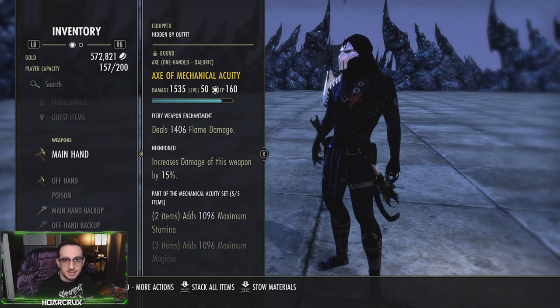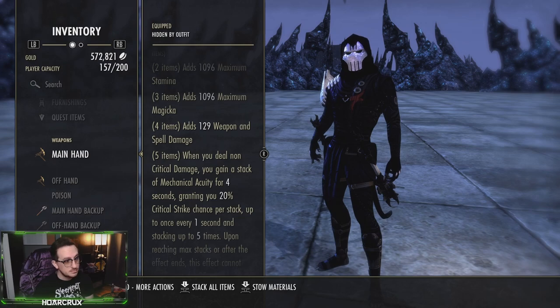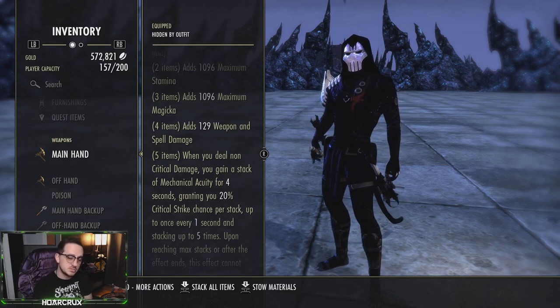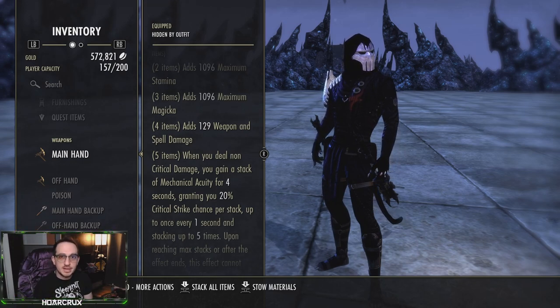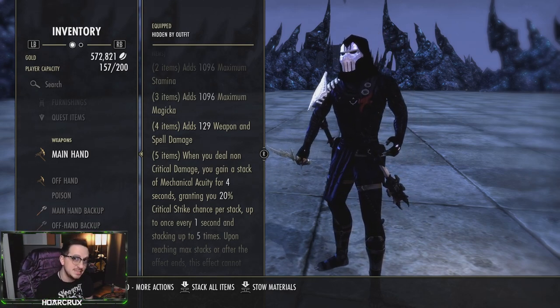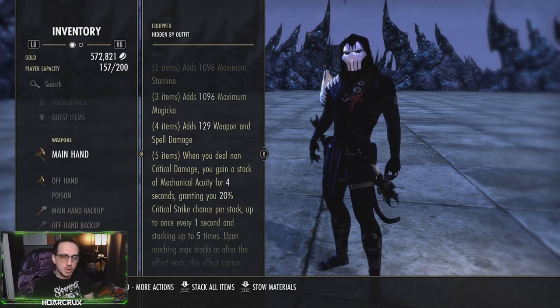Popping over to our sets, the very first set we'll be running is Mechanical Acuity. This is a fairly complicated set to understand if you're new to ESO, but I want to summarize it so it's easy to understand. Whenever you deal non-critical damage, you get a four-second buff. During those four seconds of acuity, if you do any damage whatsoever and you do not get a crit — a dot, a light attack, direct damage — you get another stack of acuity for another four seconds, which bolsters your critical strike chance by 20%. This keeps happening in four-second intervals.